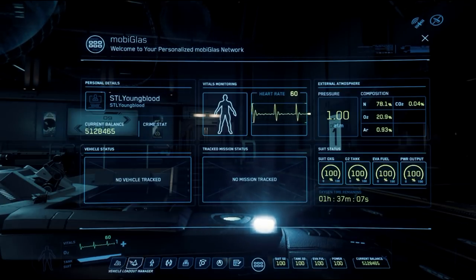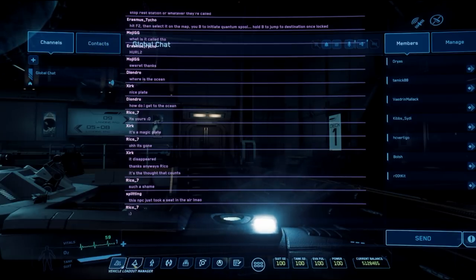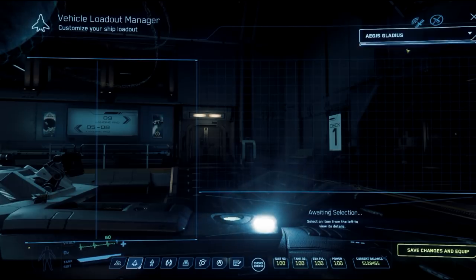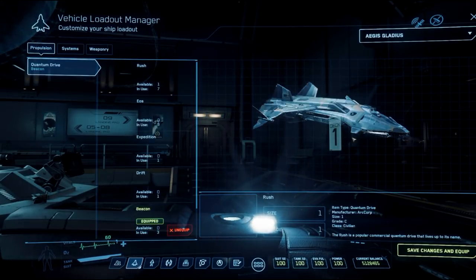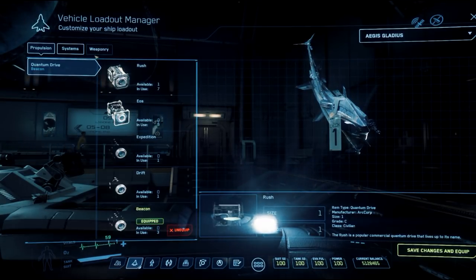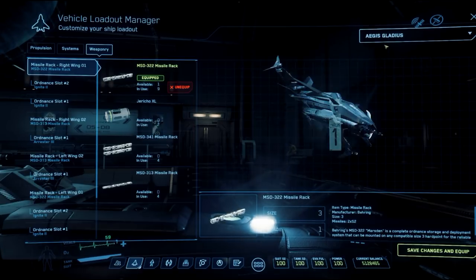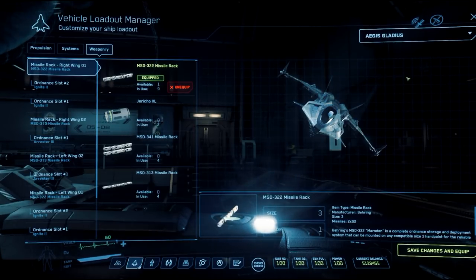Along the bottom of the MobiGlass you've got different categories. Comlink is how you interact with players — you can toggle chat, add friends, and manage your party. Your Vehicle Loadout Manager lets you customize your ship with various systems — for example, swapping out to a different quantum drive, changing weaponry, etc. This is a bit more complicated, so I wouldn't worry about it your first time in.